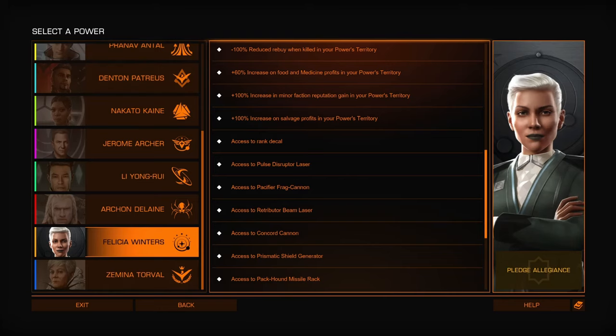Alicia offers a 60% increase on food commodity profits. Not interesting.